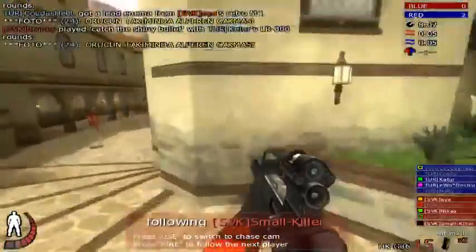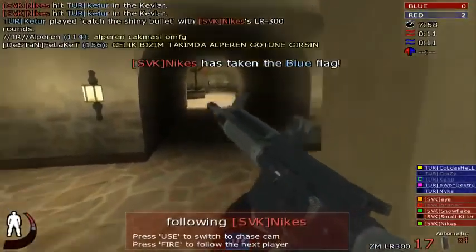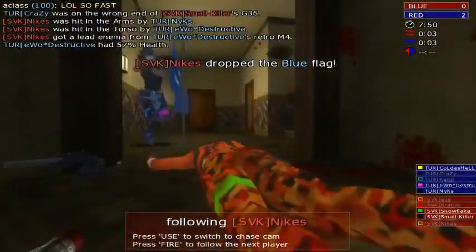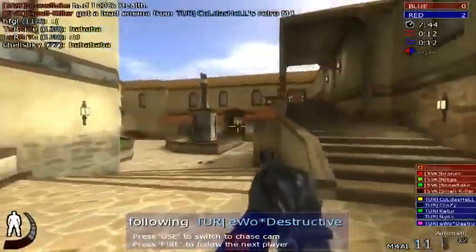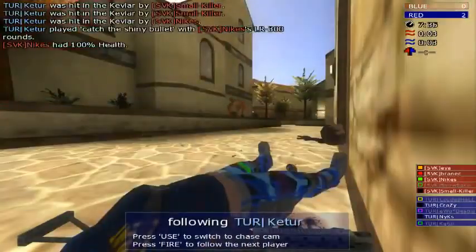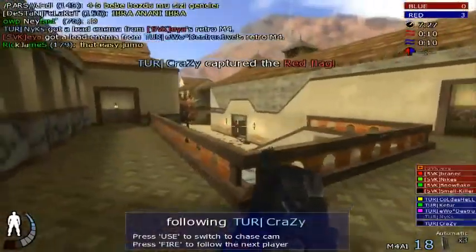Smallkiller waiting with his G36 here. Nike with the flag, only half health though. He needs his team to defend him a bit here. Destructive with the defense — nice timing there by Destructive to go through. Low on health, he's playing safe there. The bear's on it. Crazy picking it up, keeping away from the fire.